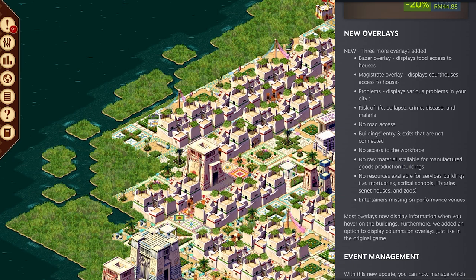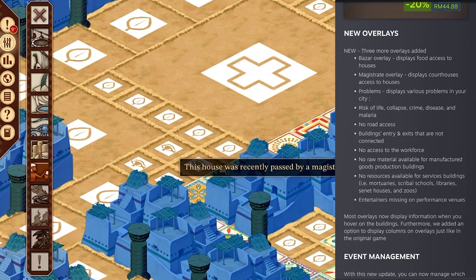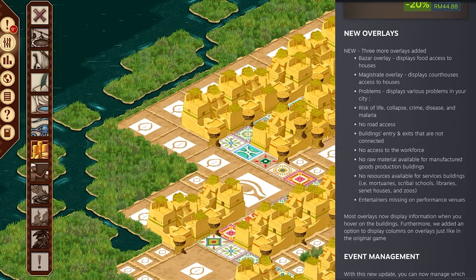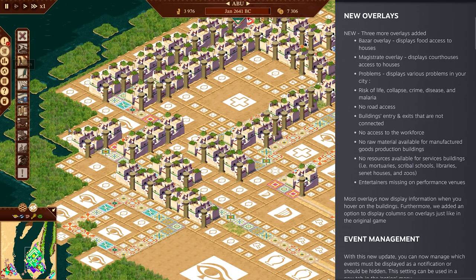Now let's go over the new patch notes. We have new overlays - three more overlays added: bazaar overlay, magistrate overlay, and problems. These overlays are all over here - magistrate overlay, bazaar overlay. Also, most overlays now have bars. It was a problem for people with color blindness that they couldn't tell whether something was good or bad just by color. Now these overlays have bars as well, so they're not just reliant on color. That's great to see.